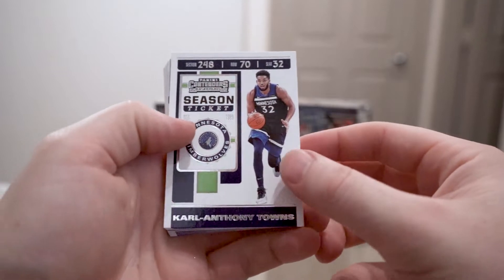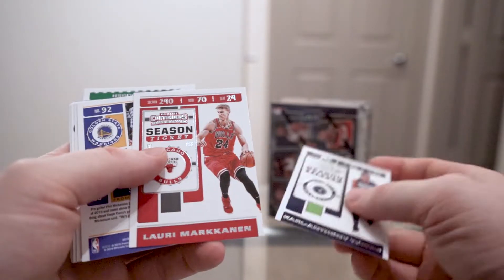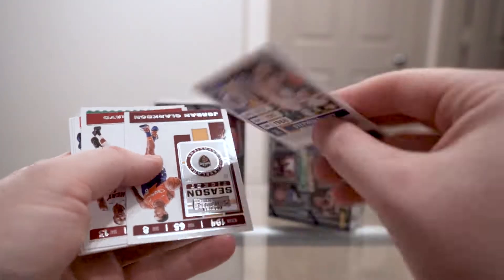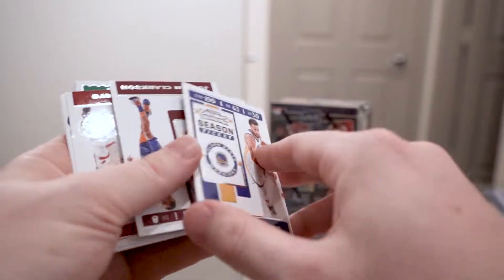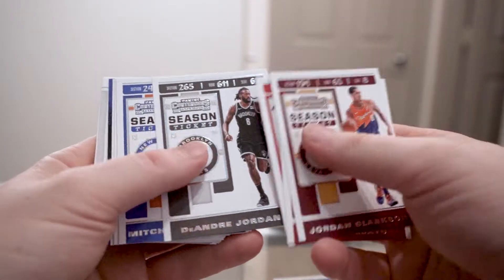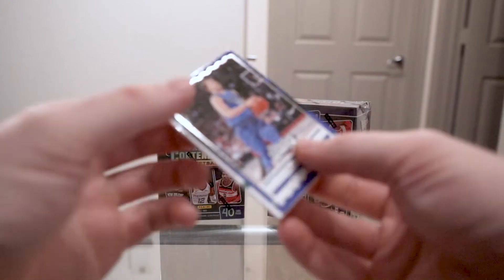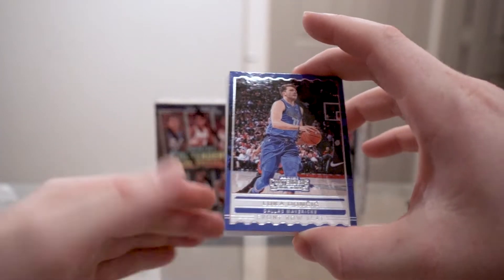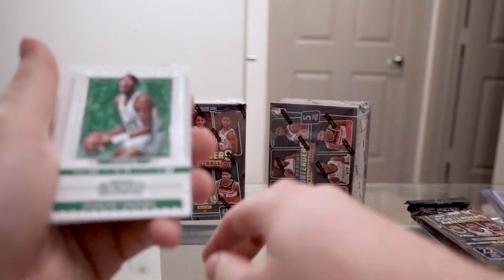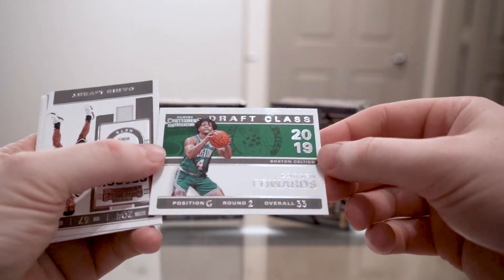Here's the base design — just like hobby. I know a lot of people like these but I'm just not a fan. We have a backwards Steph Curry for no reason, Kyle Lowry, DeAndre Jordan, Mitchell Robinson, Jaleel Okafor, a green Chris Middleton parallel, a Luka Doncic front row seat insert, a Robert Parrish winning ticket, and a Carson Edwards draft class 2019.